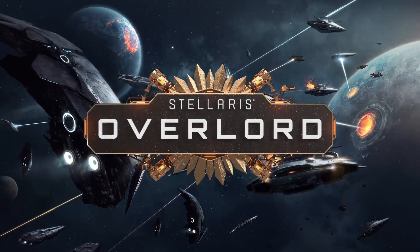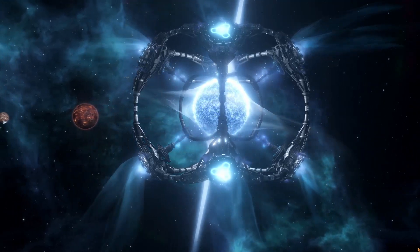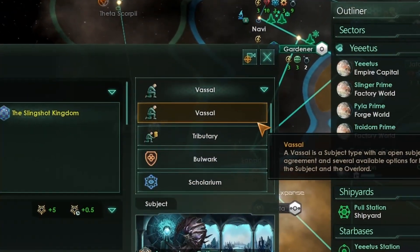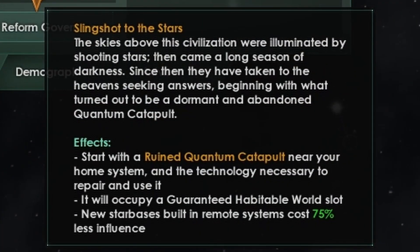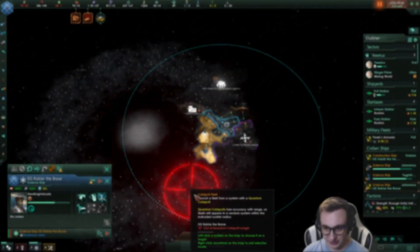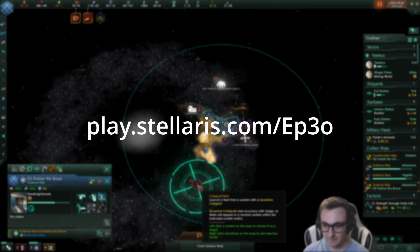Overlords is here with the new and improved vassal interactions, new mega structures such as the slingshot, orbital rings and space trains, and new enclaves and free features. In this video we'll be trying out the new slingshot origin and showing off as many new features as we can. This video is kindly sponsored by Paradox. Get Overlords now using the link in the description.